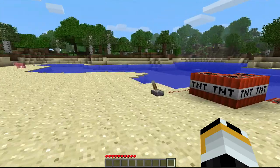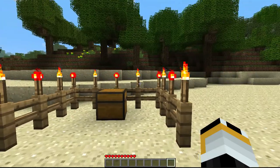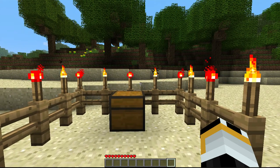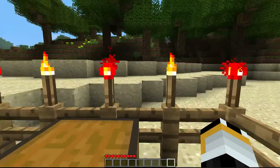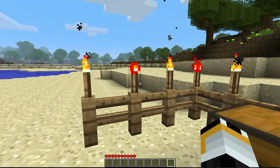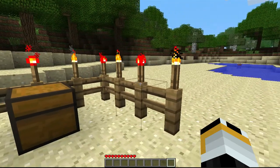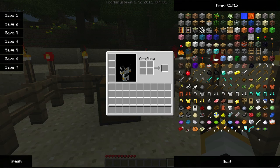We're in the Minecraft 1.7 update with just a few new things. The first one being the fact that you can place torches on top of fences, as shown in the following video. The next is the fact that fences can be stacked.